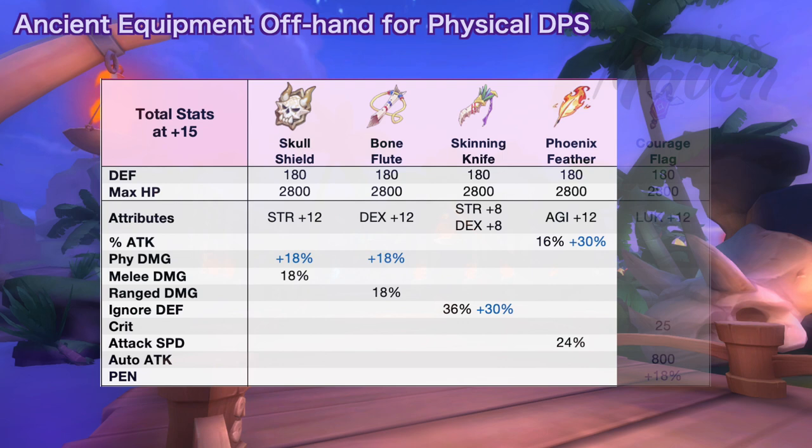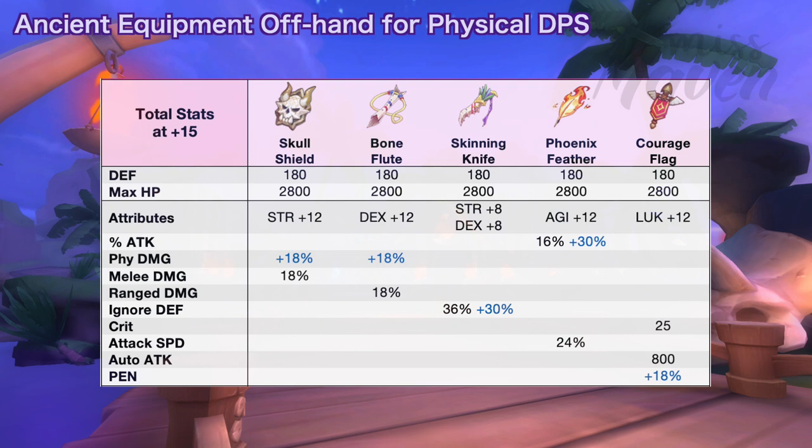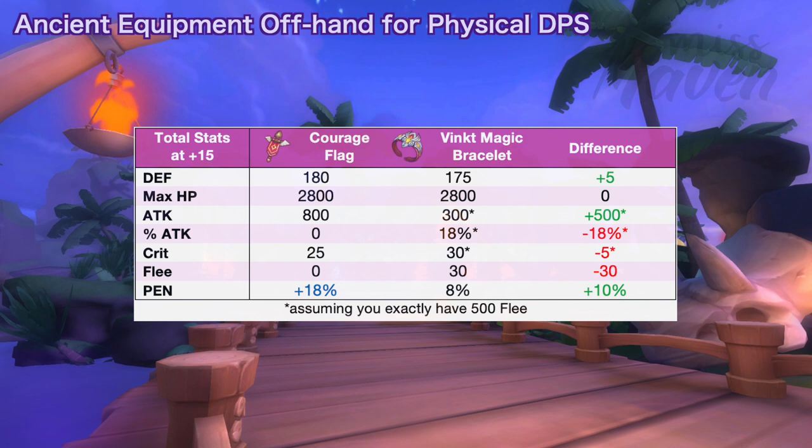Next we have phoenix feather for increasing attack by 16% and attack speed by 24%. When comparing it to golden wrist, phoenix feather will be better if you get the perfect random attribute which is plus 30% attack. Although golden wrist grants higher raw attack, attack speed, and pen, the extra 20% attack and 6 agi that phoenix feather gives will be enough to compensate for the missing stats. You can just transfer an armor breaking 4th enchant to it for more penetration. And last is courage flag for increasing crit by 25% and auto attack by 800%, as well as a chance to get plus 18% pen. Courage flag is more suitable for auto attack builds. However, if your novice guardian uses the cart tornado flea build, it might be better to stick with your vinc magic bracelet or use the skull shield instead.